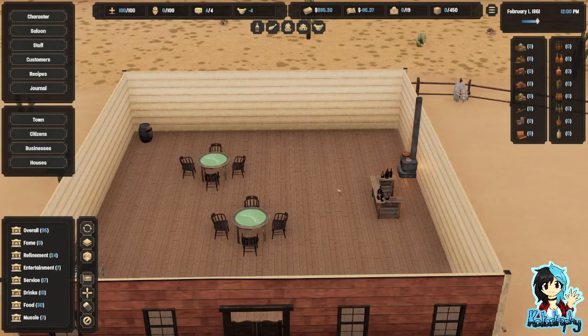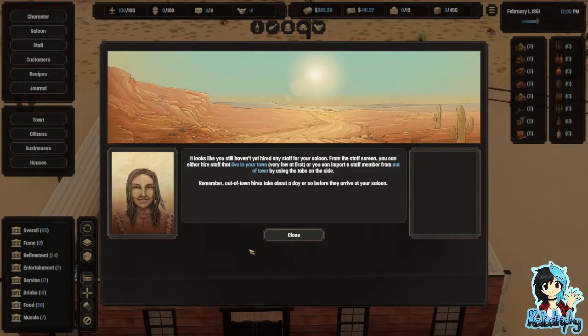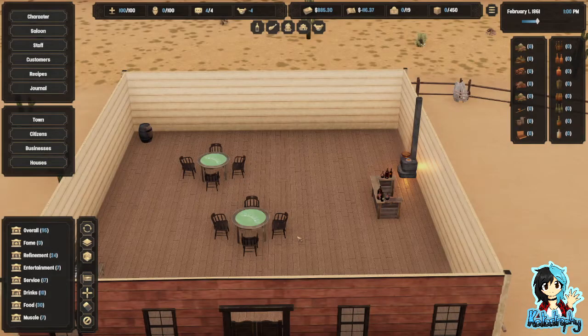How do I get stuff? Hold on, did the game just hear me? That was really freaky timing. It looks like you still haven't yet hired any staff for your saloon. From the staff screen, you can either hire staff that live in your town, or you can import a staff member from out-of-town using the tabs on the side. Remember, out-of-town hires take about a day or so before they arrive at your saloon.